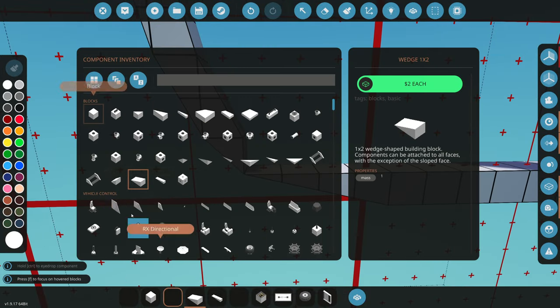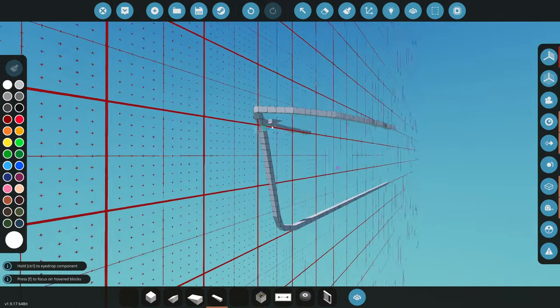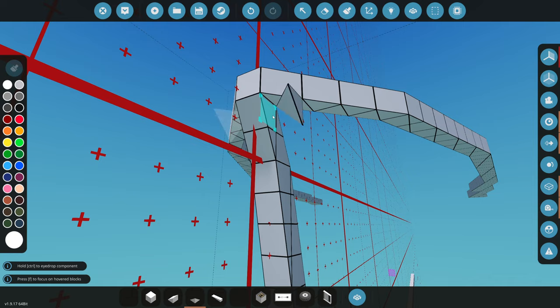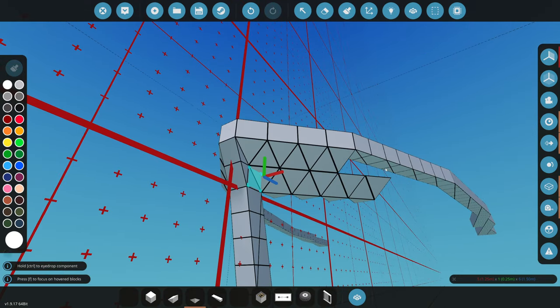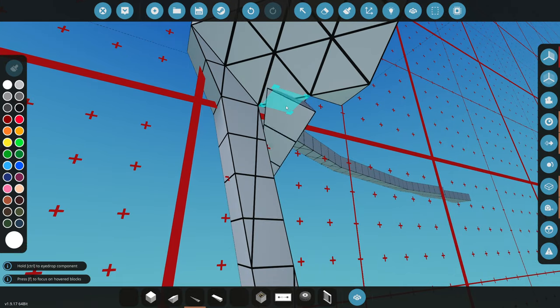We're gonna make this look a little bit better right here by doing the one-by-one wedge. Actually, we're gonna put this here — there we go. That looks pretty good as a hull now. We need to fill in all these blocks in between — this is the hard part. On this very top part we're gonna grab a pyramid piece. It'll have a little bit of gapping, but that's completely fine, shouldn't be an issue at all.